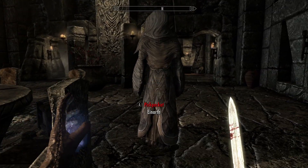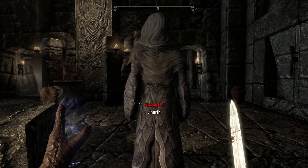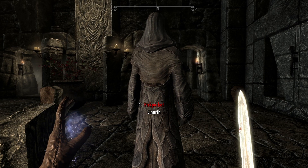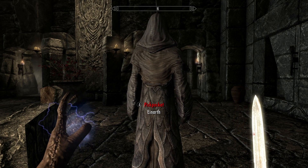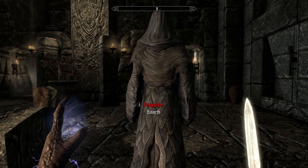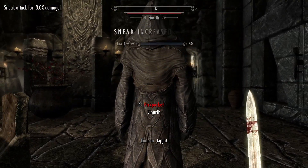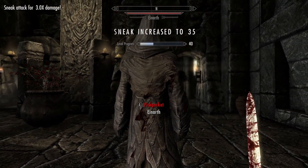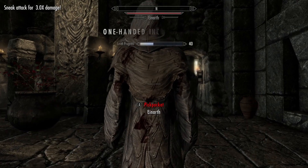What you want to do is find a Greybeard and be sneaking behind them. It's better if they're praying, but it's not necessary. Then you just want to hit them — as you can see, my sneak is increasing ridiculously quickly.